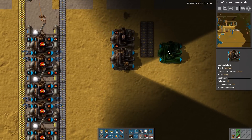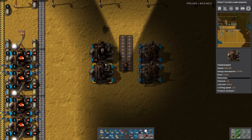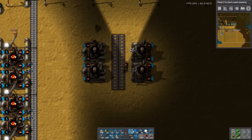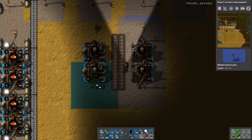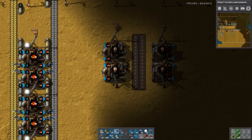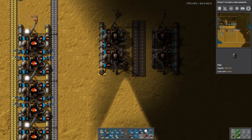We'll do sort of a really standard one - you can even call it old school if you like. One inbound that's mixed and another outbound. I really like building like this with these squares of six, and in this case I don't need to use underground pipes - I can just use normal pipes.